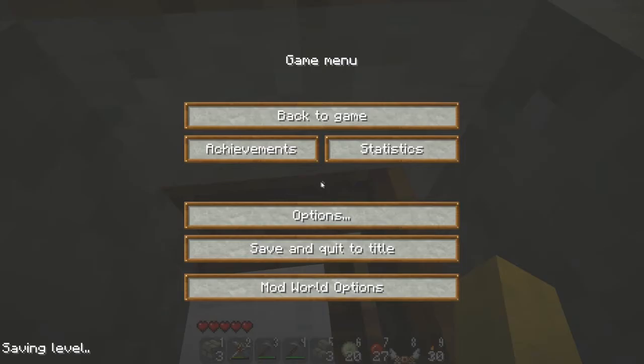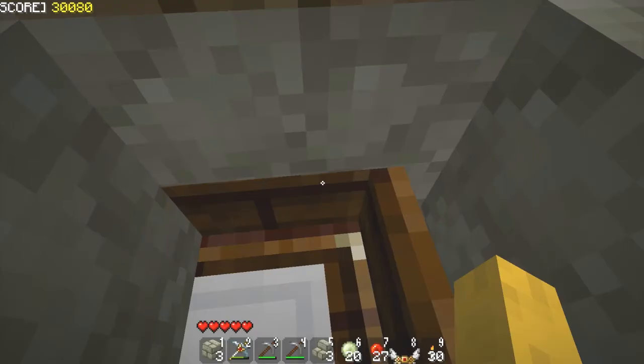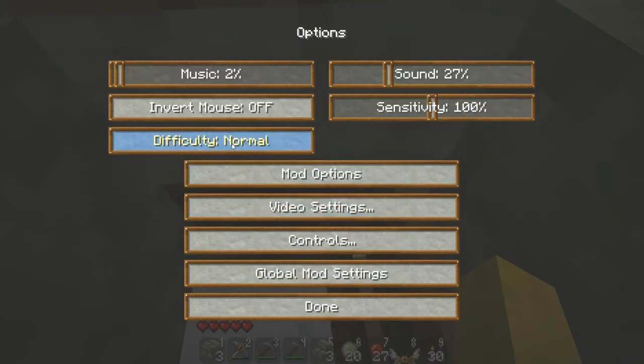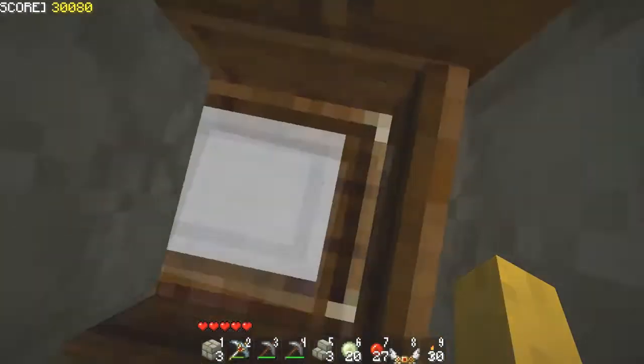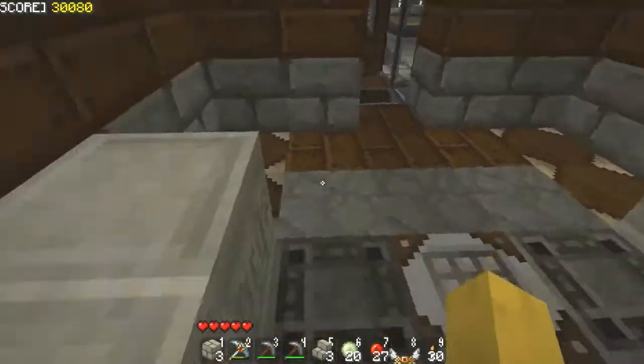Right here is where I'm gonna do it. Options — set back to peaceful. So this kills off all the hostile mobs in the area, trying to reset everything. Then go back to normal, go to game, go up one block, stand up. Now I'm back to my monster spawner level.